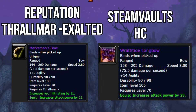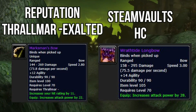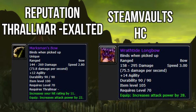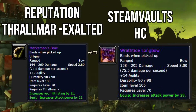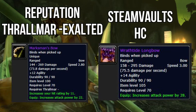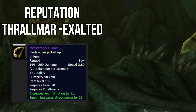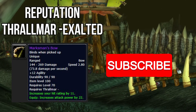I got my Season 2 Gladiator bow after grinding 27,000 honor and 40 AV marks, replacing my Valenos Longbow a guildie gave me. Then the Wrathfire Longbow dropped in Steam Vaults Heroic and I got it, which was bittersweet after all that grinding. Then I walked into Kara and got the next best in slot bow off the last boss. Get your Thrallmar reputation to Exalted — you'll get the best bow. Go for it.